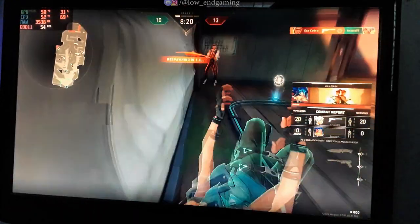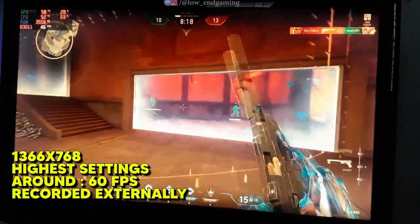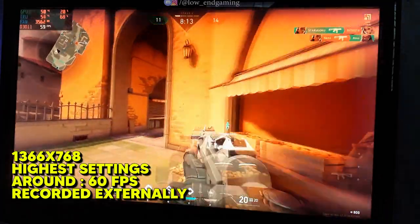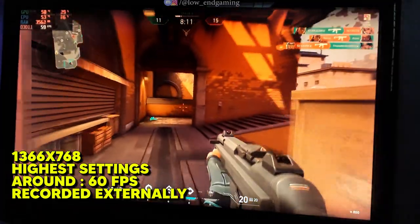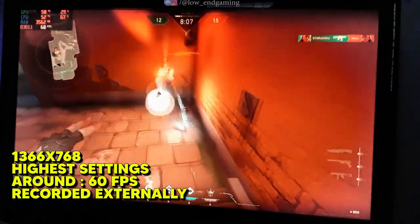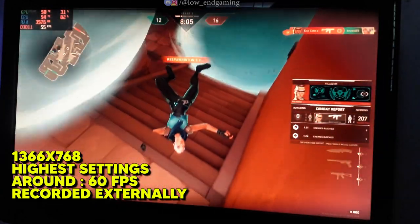I know I suck at Valorant. Anyway, to avoid the FPS drops from recording I decided to record the gameplay externally using my phone. And you will be surprised — the game ran at around a constant 60 frames per second. It was very smooth. Playing Valorant on highest settings on a 4GB RAM PC is possible.